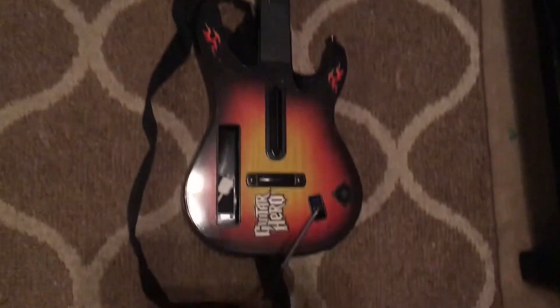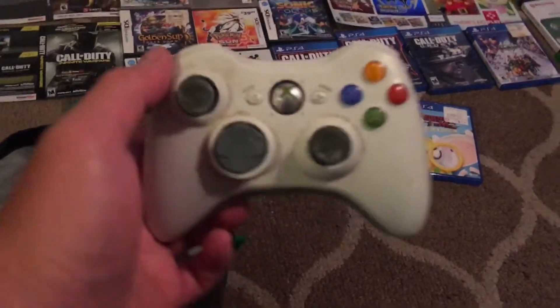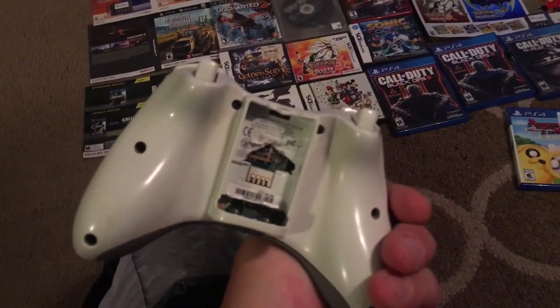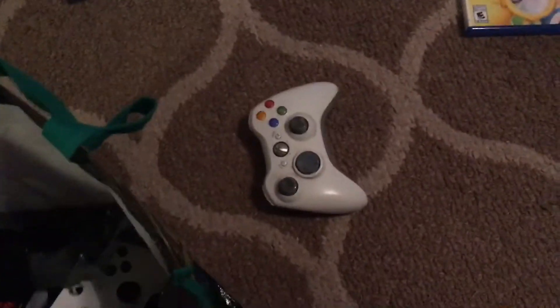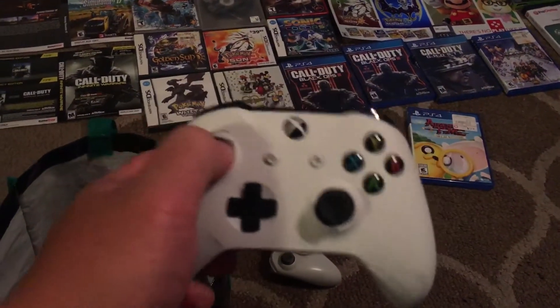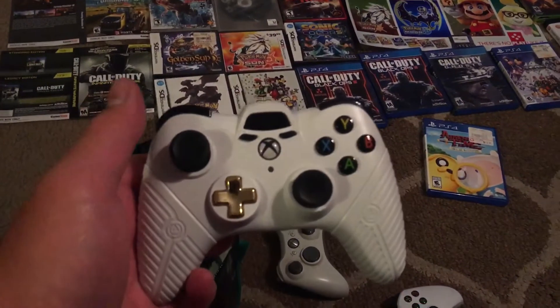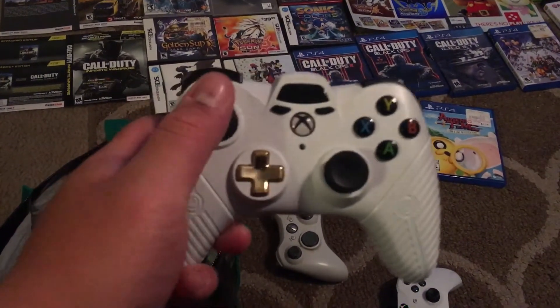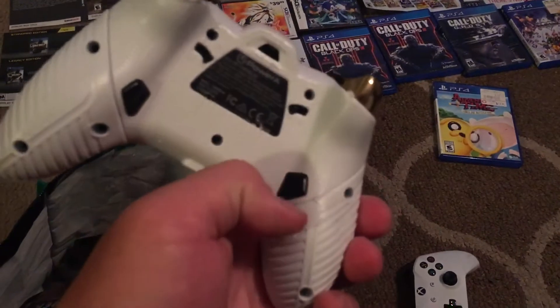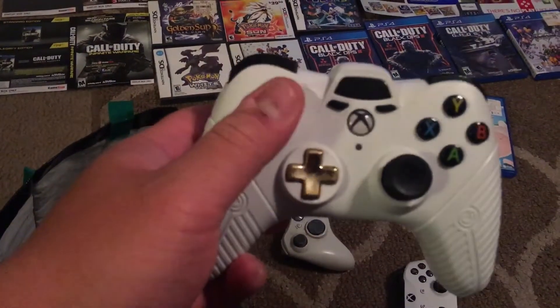Down here we have the Wii Wireless Guitar. Still haven't tested if it works — cool find. We'll move over here to the bag and start pulling stuff out. We have the Xbox 360 controller with a hole in the back, no battery pack. We have the Xbox One controller — missing a trigger and the little paddle there. Another Xbox One controller with pedals and some things on the back. Haven't tested if it works yet.